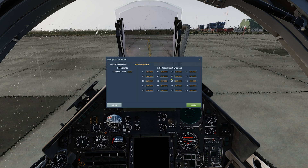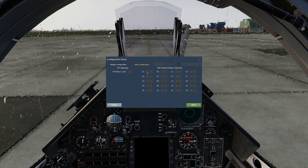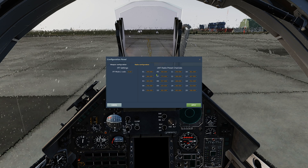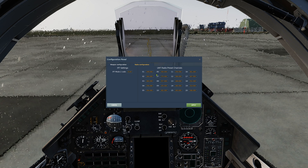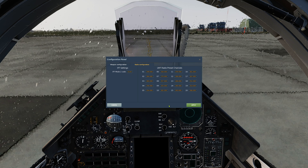I can see that we do not have 249 as a channel, so let's set that as our preset channel 1. After we have made all the necessary changes, we simply click Apply and are then ready to power up the aircraft.